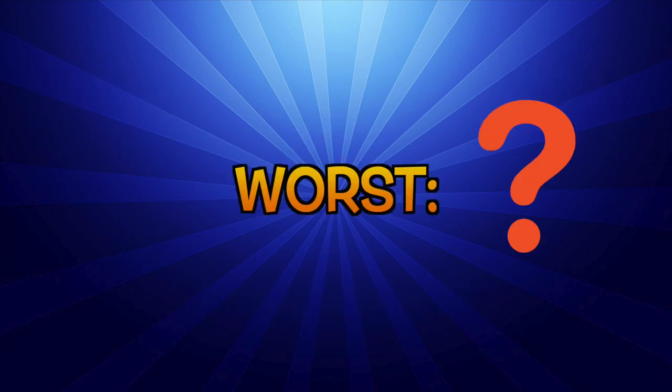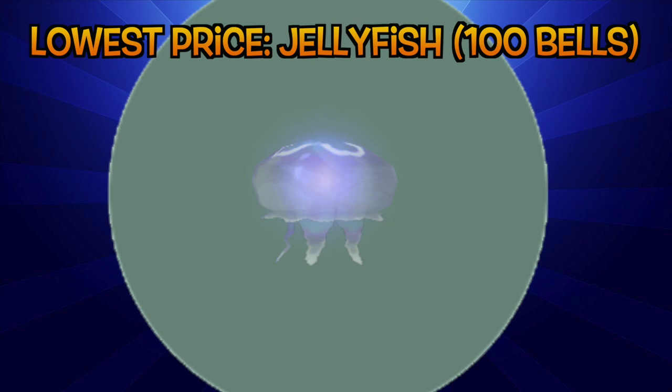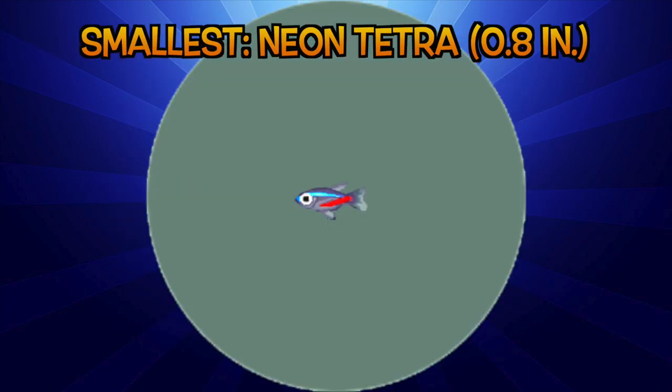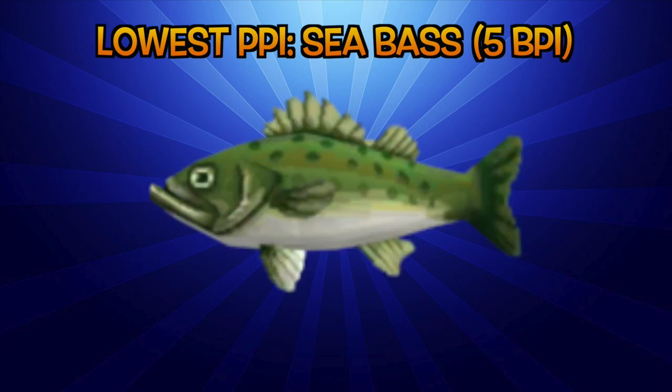Since first is the worst, here are the lowest stats for fish in the game. The lowest priced fish is the jellyfish at 100 bells. The smallest fish in terms of length is the neon tetra at only 0.8 inches. And the worst overall fish in terms of price per inch is the ever-so-omnipresent annoyance, the sea bass, at a pathetic 5 bells per inch. I guess it really deserves all the hate.